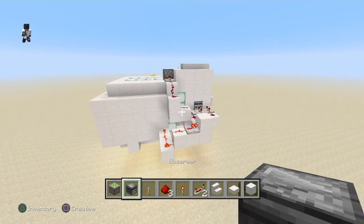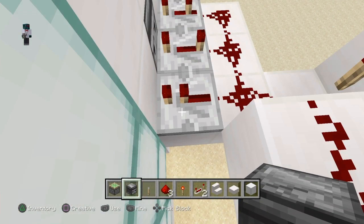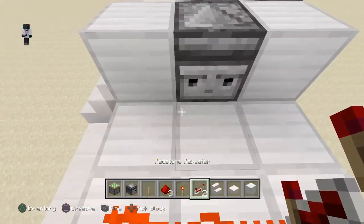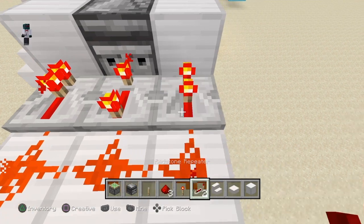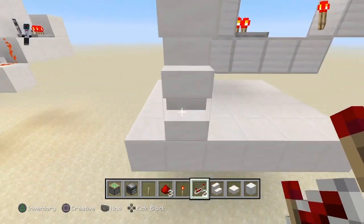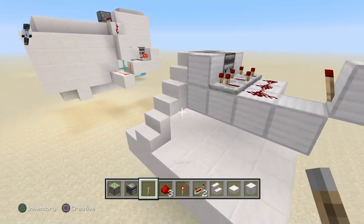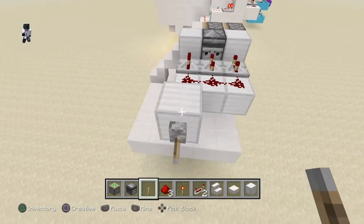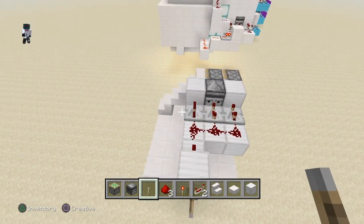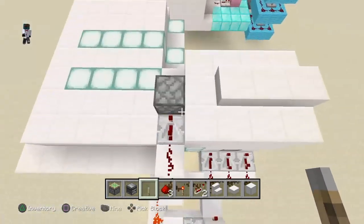From there you have to set the ticks. If you look here, it's one, four, three — so one, four, three. From there you can see they are all extended, and if we turn it off you see that it works perfectly. It does what you want — an easy staircase.